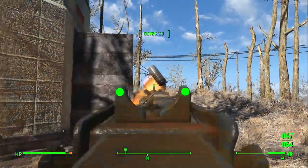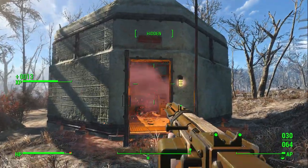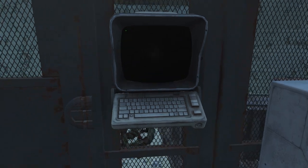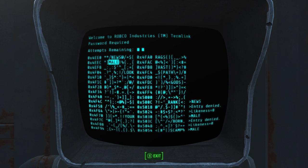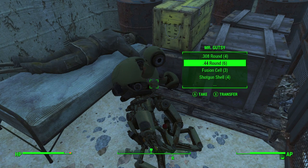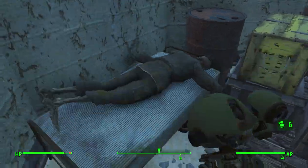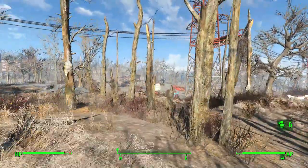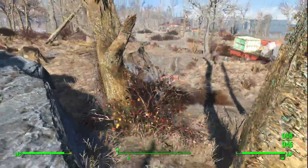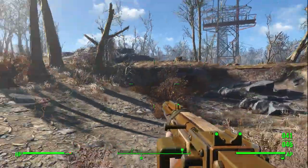Now we can head over here - this is a good bed for this area of the game, pretty much the only bed within a pretty far radius of this location. So it helps to have it. Now we have our invisible gun out so we should be good to go. She'll actually have some ammo coming up - where are the other bloodbugs?